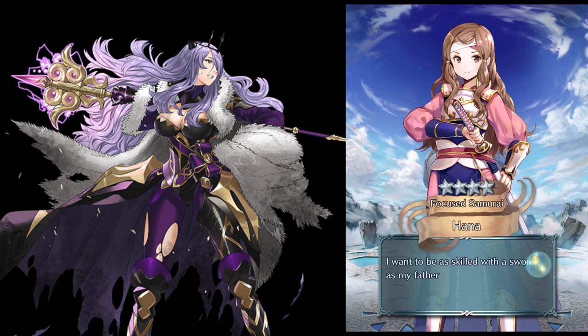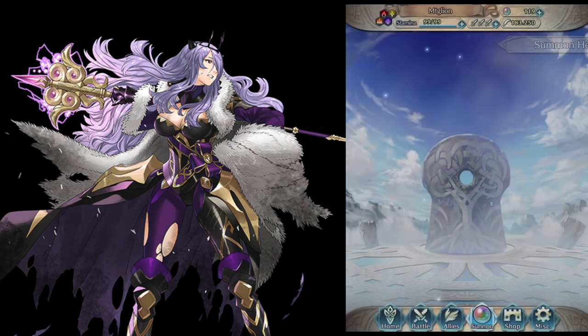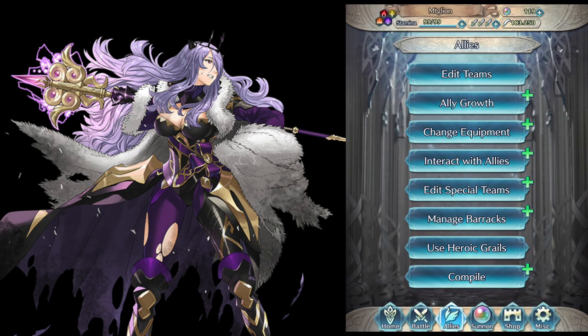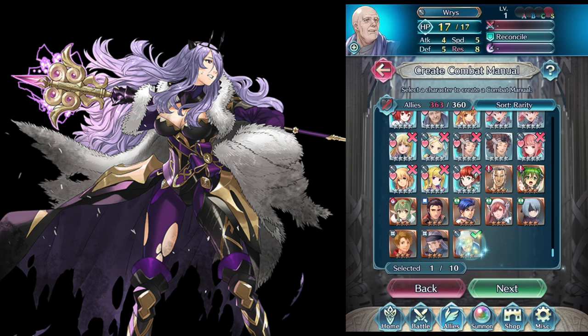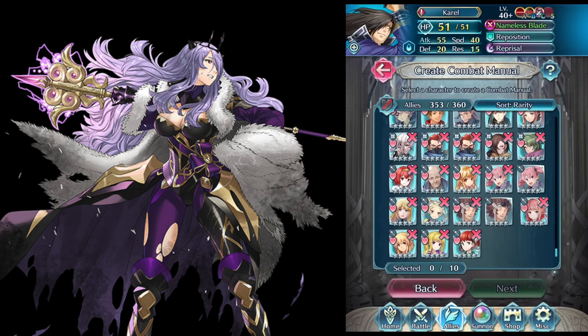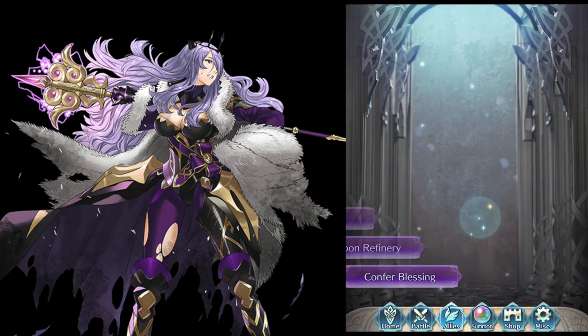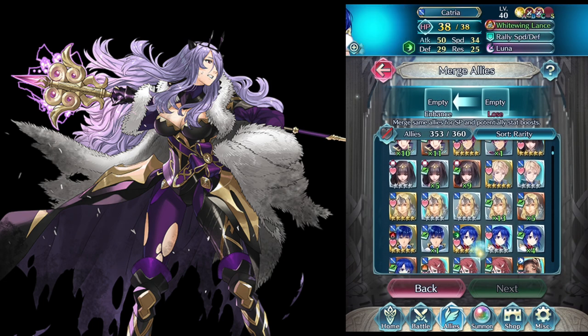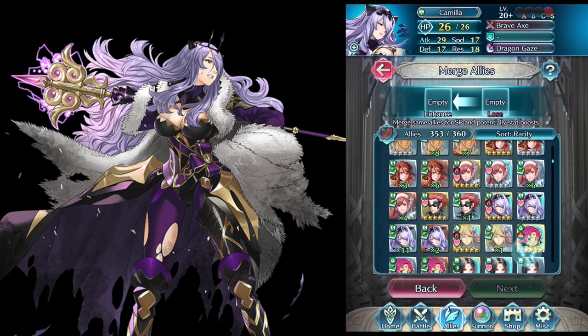No doubles — my God. I used to double all the time. We're going to create combat manuals. That Reinhardt I can send back anytime — I can pick him up. Let's do ally merge. We have a plus attack Reinhardt — it's just going to be annoying once I get all my Reinhardts together. Regular Camilla — oh yeah, this is a way better Camilla. That is a great plus attack Camilla — exactly what I wanted.